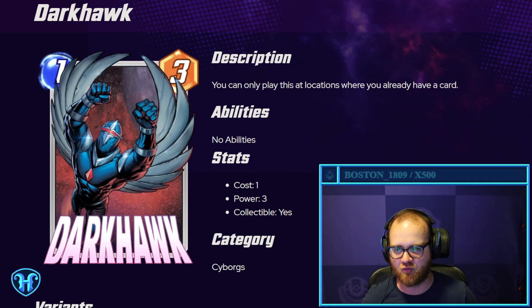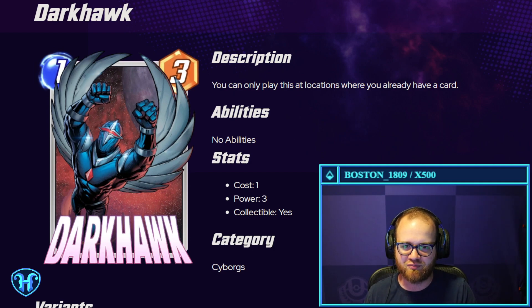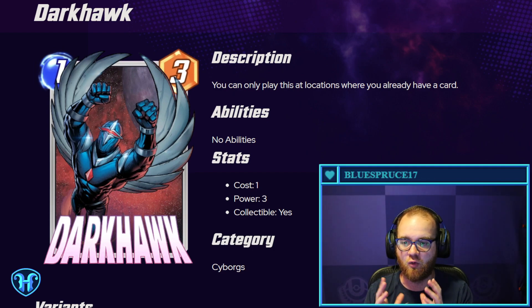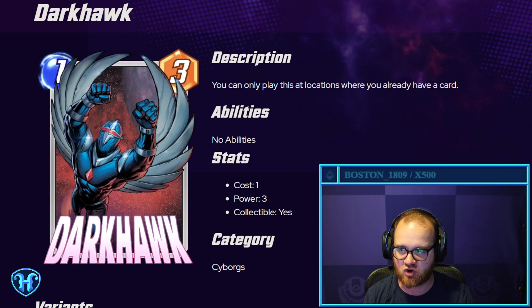Dark Hawk — one mana, three power. You can only play this at locations where you already have a card. So this is notably a one-drop that you cannot play on turn one unless you're also playing something like Wasp. You want to play it in a deck where you want to fill in a one along your curve somewhere else down the line. Maybe there's some kind of Khazar deck that wants this, or a deck that wants to fit in two three-power things in a single turn. Definitely interested in trying out Dark Hawk.